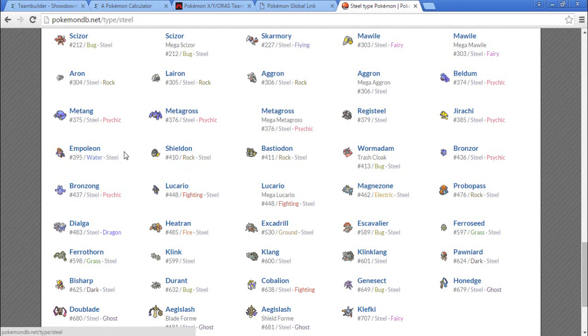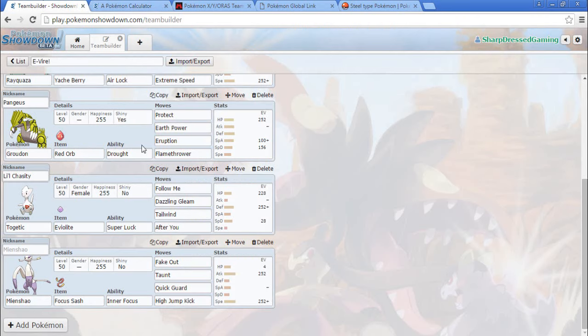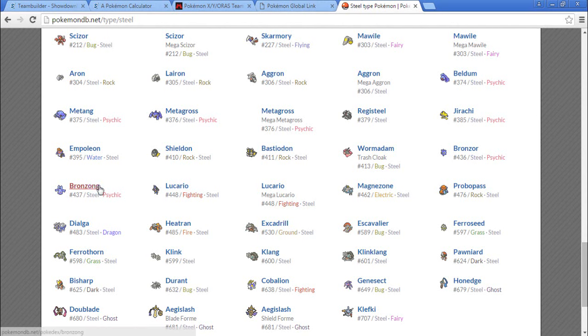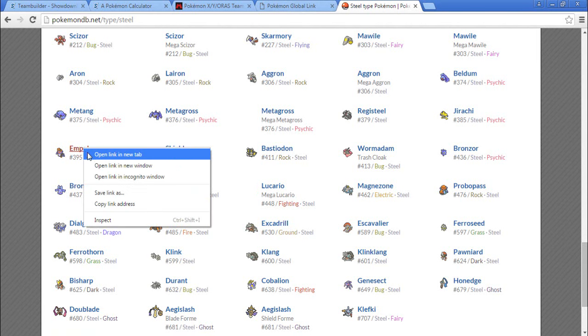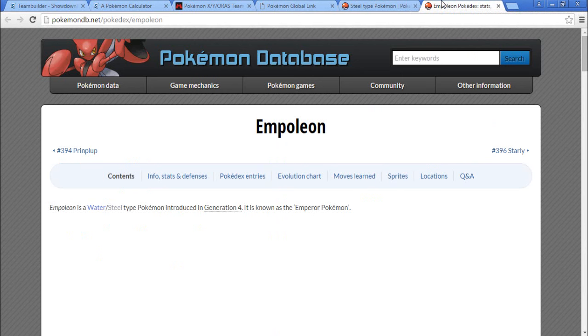Why would I add Empoleon though? I don't know what's going on with my brain. That being said, Empoleon and Groudon together — can Empoleon get Iron Head? Why am I thinking about Empoleon? Alright let's pull up Empoleon. Sorry if I'm flipping through these screens — it's a little much.